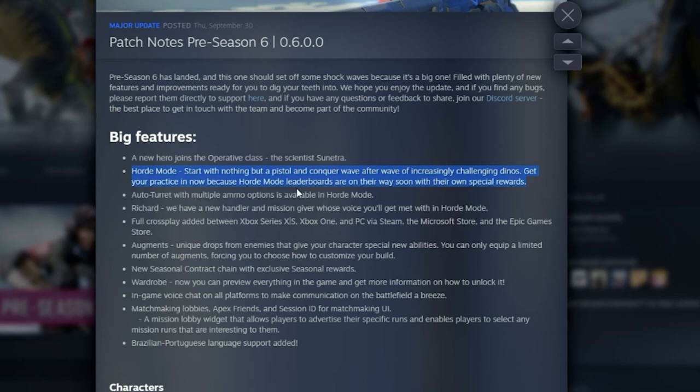An auto turret with multiple ammo options is now available in horde mode. There's also Richard, a new handler and mission giver whose voice you'll be met with in horde mode, so we won't have Sarah with us.